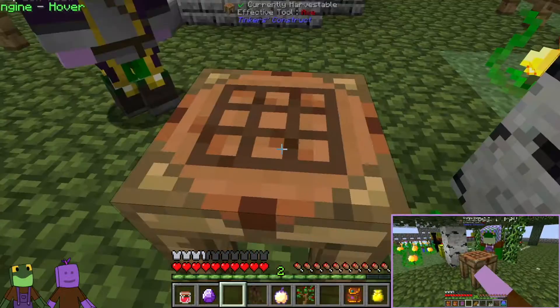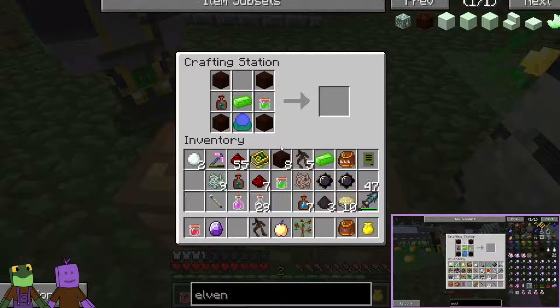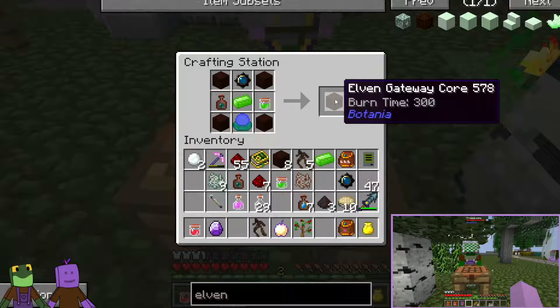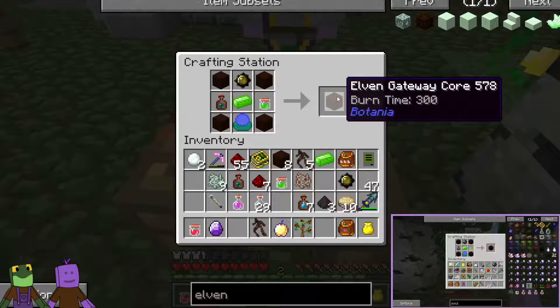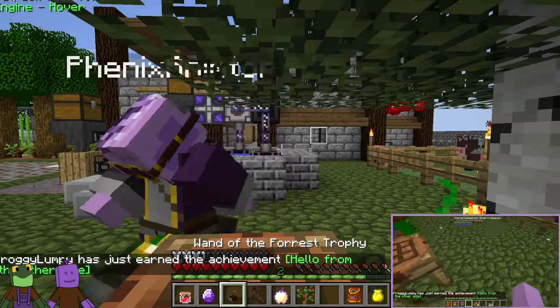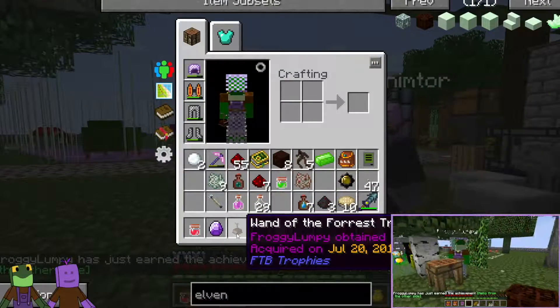There you go. My charm — wait, why did my charm just leave out of there? That's so weird. Oh, look — Elven gateway core! Yay! Oh my gosh — that was an achievement!